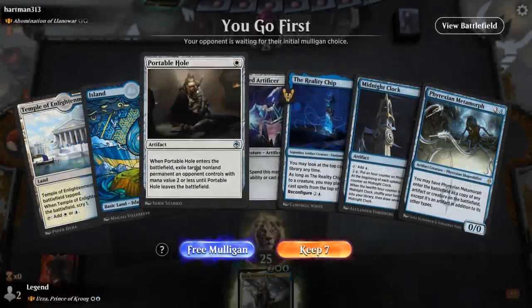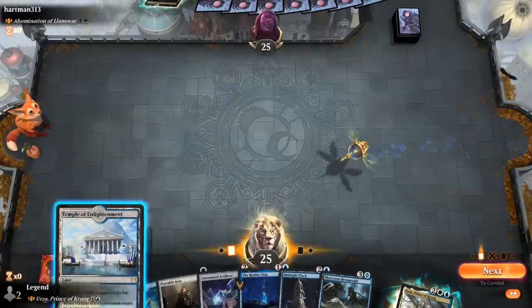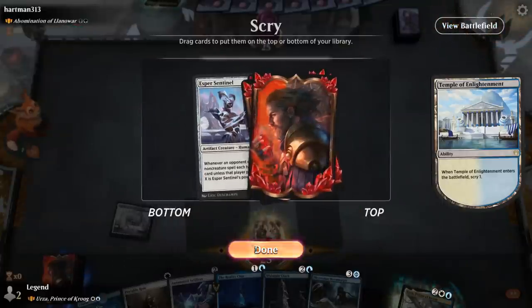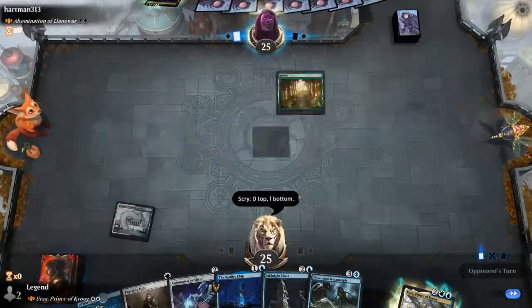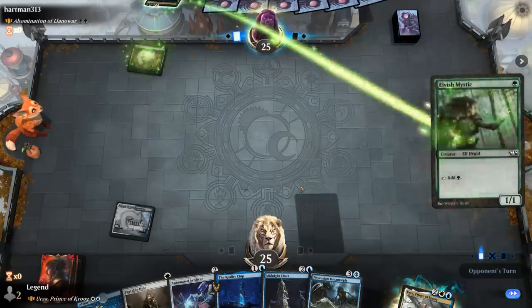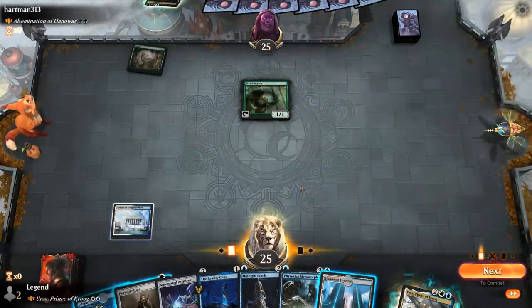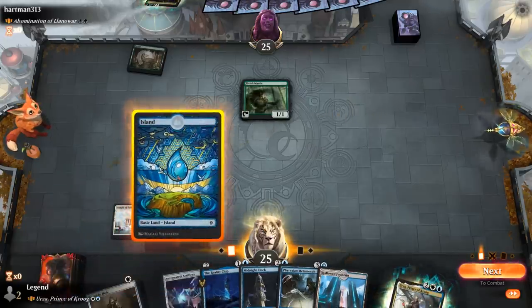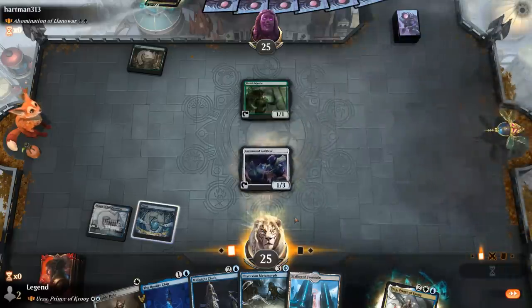We're on the play and our hand seems fine. Got Artificer and Midnight Clock as early ramp, facing an Elf deck. Sentinel is not going to be at its best here and I'd prefer to hit my land drops. Turn one Elvish Mystic — do we want to Portable Hole that? If I go Artificer next turn I can have a pretty efficient turn still, with Midnight Clock plus maybe Portable Hole. So I think we'll try it this way.